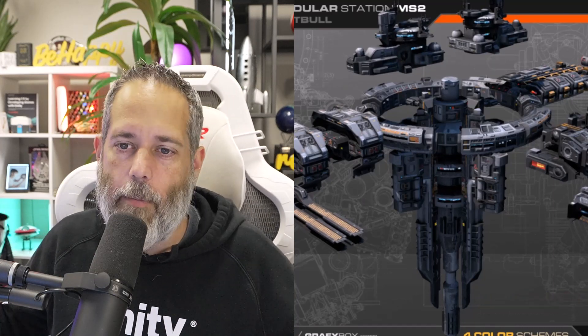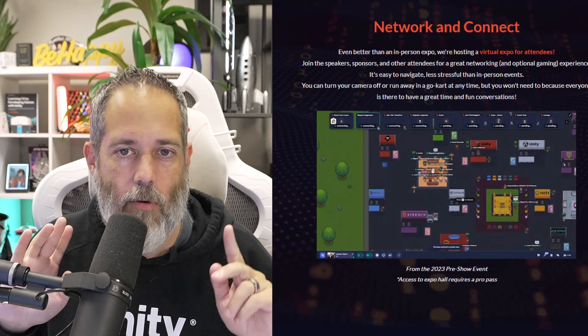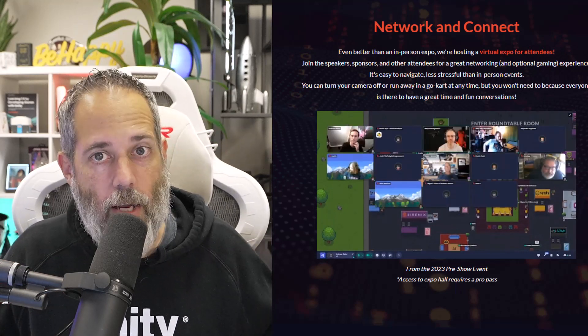If you're interested, make sure you go grab your pass at gamedevguild.com. We've also got pro passes that get you into the expo hall and give you a couple extra things — 90% off right now. Make sure you go grab them while they're 90% off.